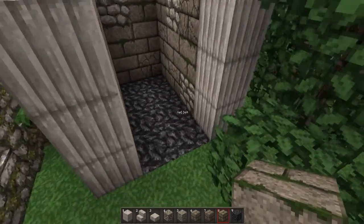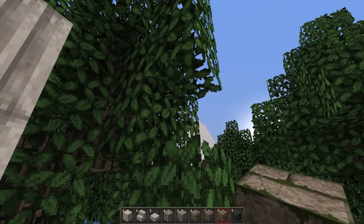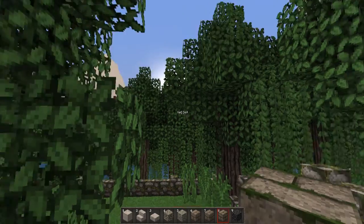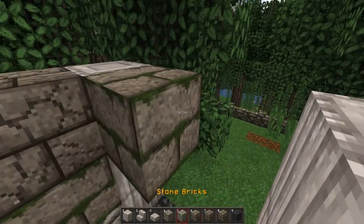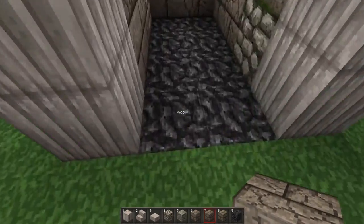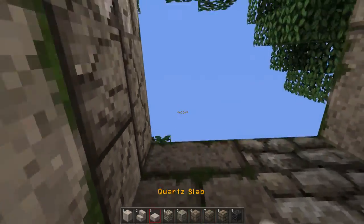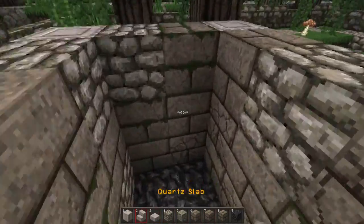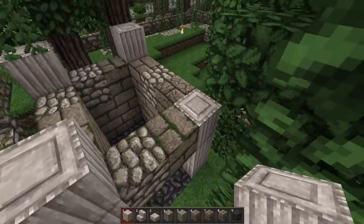I kind of want to have an entrance right here, maybe with pistons. The best thing would be iron doors to control that with redstone — that would be quite simple, not pistons. You could hide pistons fairly well underground, but the problem would be to hide them up here. I might do that, but not on camera right now. Let's put all of them up by one.